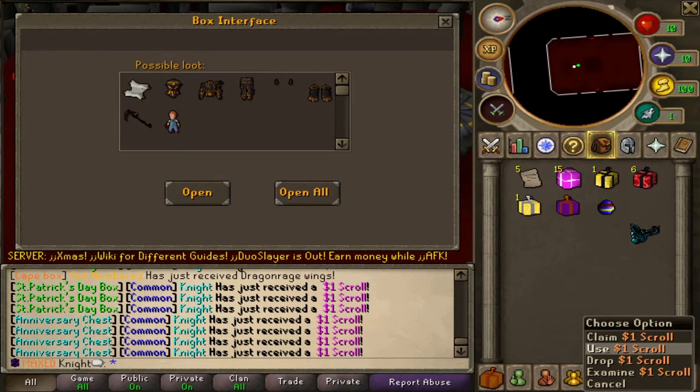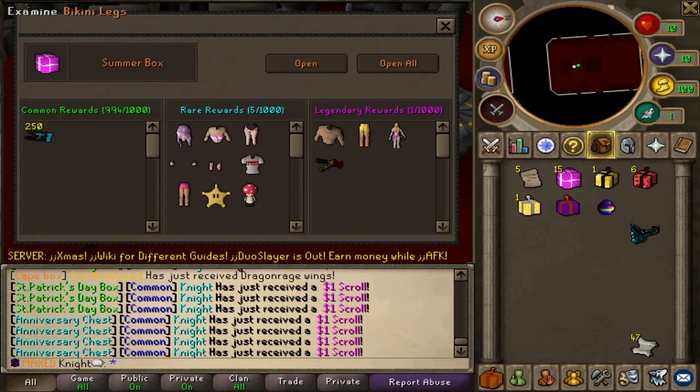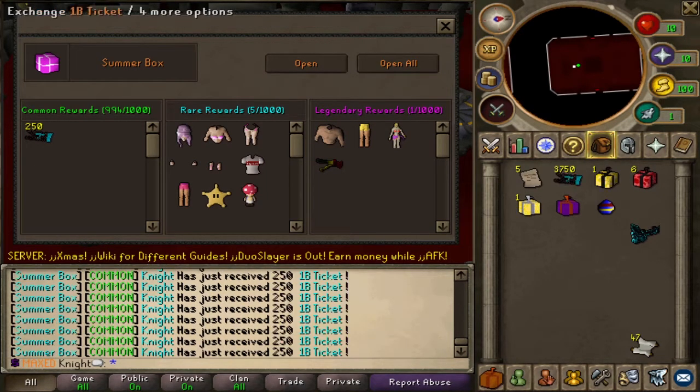Let's go for the anniversary chest — see anything? Straight dollar scrolls. All right, now on to my boxes. I got the summer boxes — everything you can get from here is freaking amazing. Like all of these sell for so much and it's amazing if you're starting off. So let's open them all at once.